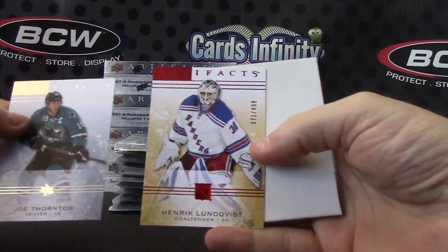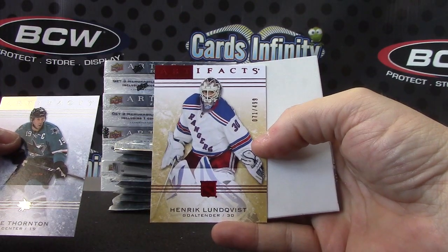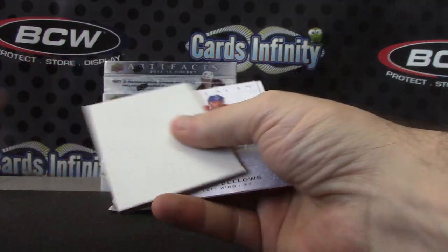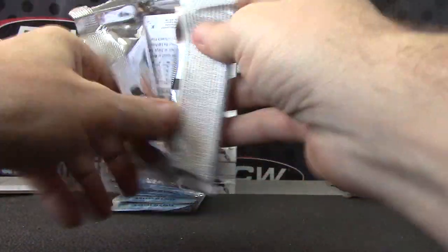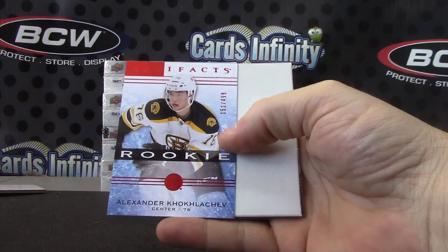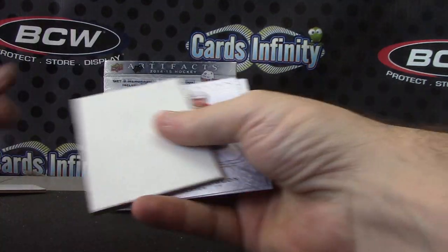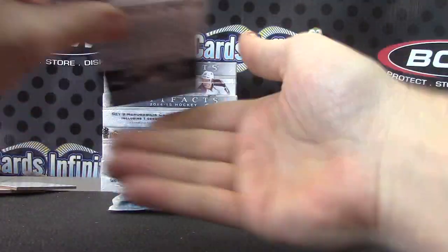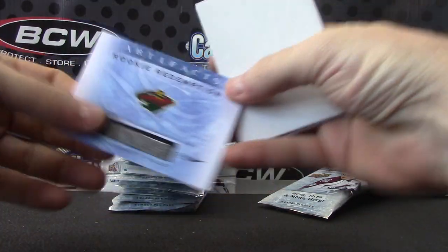Henrik Lungqvist 499. Henrik Lungqvist red, 499. Alexander Kokleshov 499. Rookie redemption, Minnesota Wild.